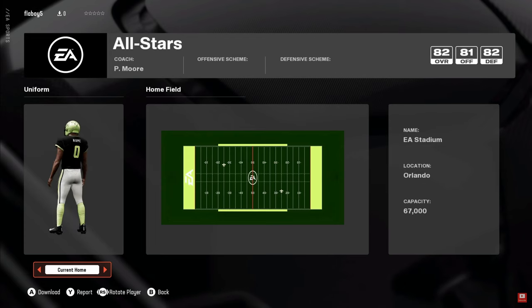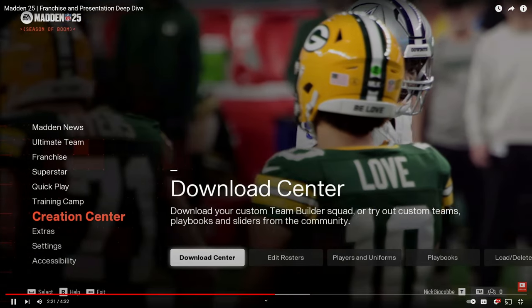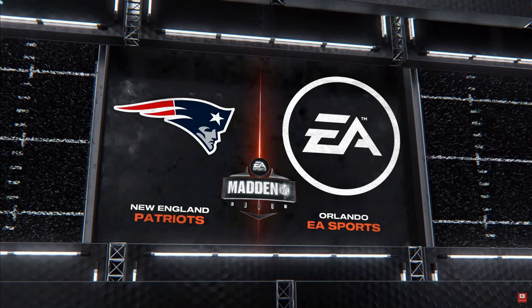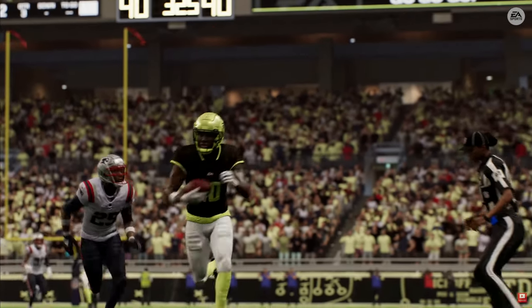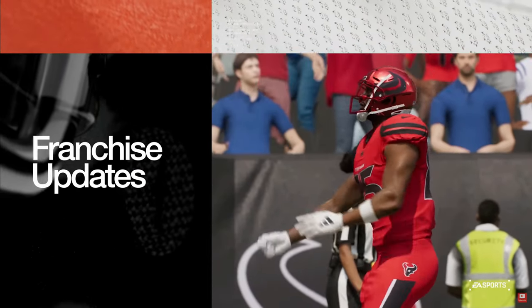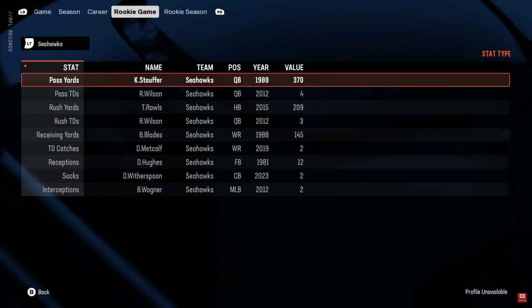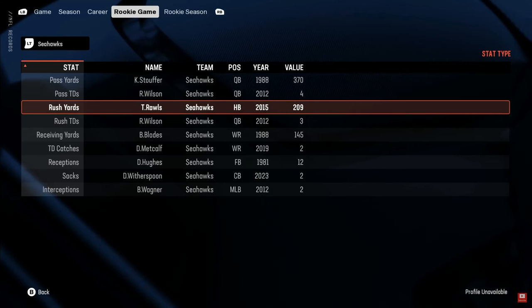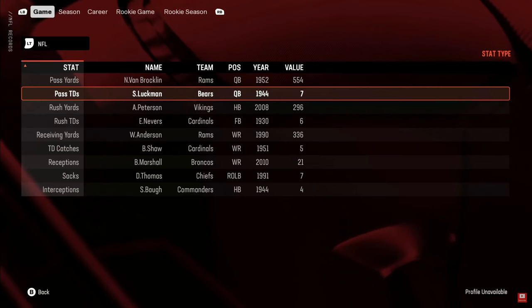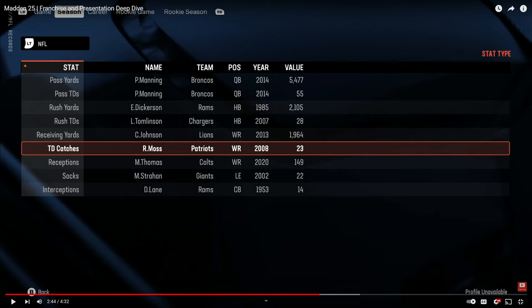Your entire roster and team is completely in your hands. You can share your team online or download from the community's top designs and import them into franchise mode. Franchise mode includes over 1,400 more team and rookie records this year, like the rookie passing yards record and the all-time rushing record, plus NFL single-game and single-season records.